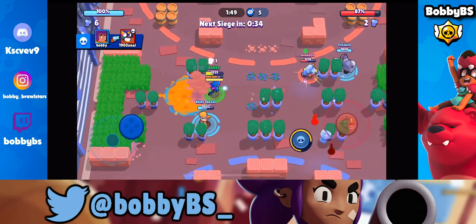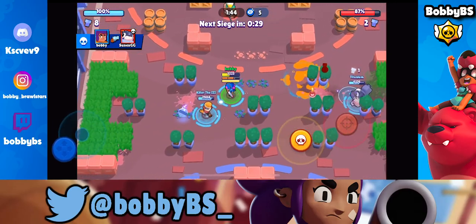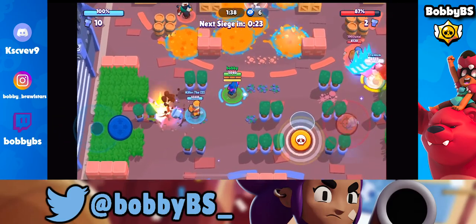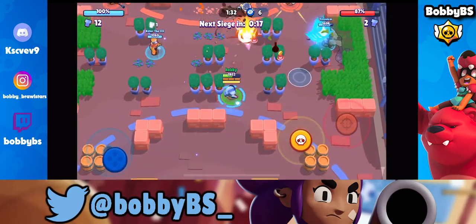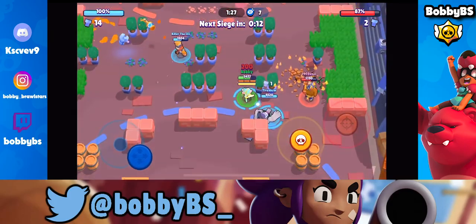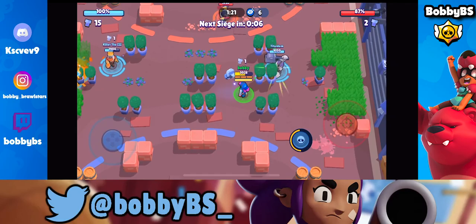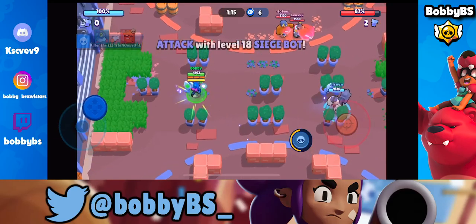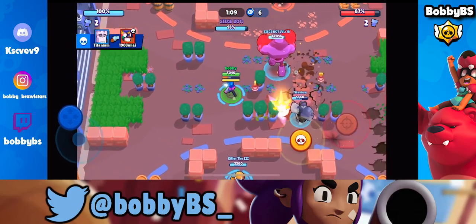We're gonna get a pinch going over here on this Bow — we should be able to take him out, and we are. We're just gonna be able to take out that Primo super super easily. We're gonna get a pinch going over here on this Tick, and Titanium is just gonna be able to pick up that bolt. Good super by him onto the Primo — the Primo is likely gonna jump right onto him. We do have our band-aid so if a Primo jumps onto us, we're gonna be perfectly fine. We do have a power 18 bolt, so this is looking pretty good for us when it comes to our push.